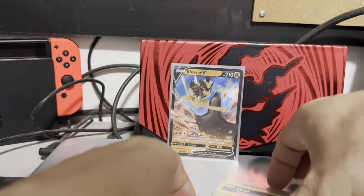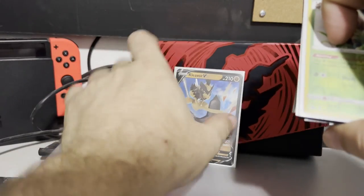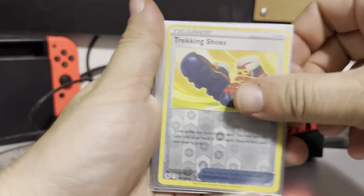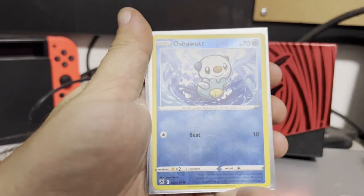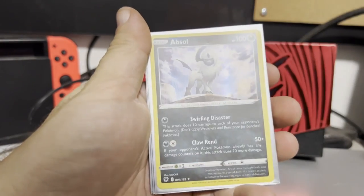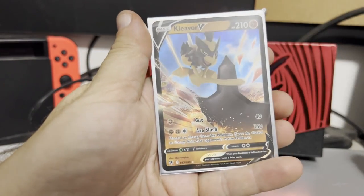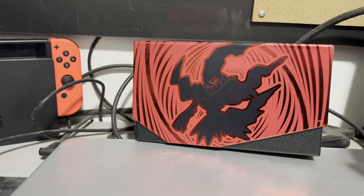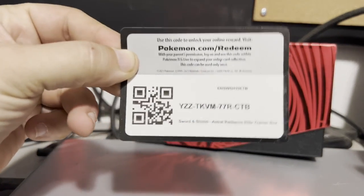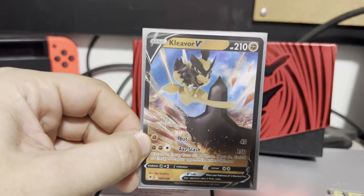Let's take a quick look at all of our amazing pulls — everything holographic. We got the Kricketune, Trekking Shoes, Arceus, Mantine, Hisuian Electrode, Yanma, Oshawott, Cyndaquil, holographic Absol, holographic Togekiss, and a holographic Kleavor. I knocked the ETB code card on the ground with my elbow — but here you go: Astral Radiance Elite Trainer Box! If you enjoyed this episode, hit that like, hit subscribe, and we'll be back opening up some more Pokémon cards.